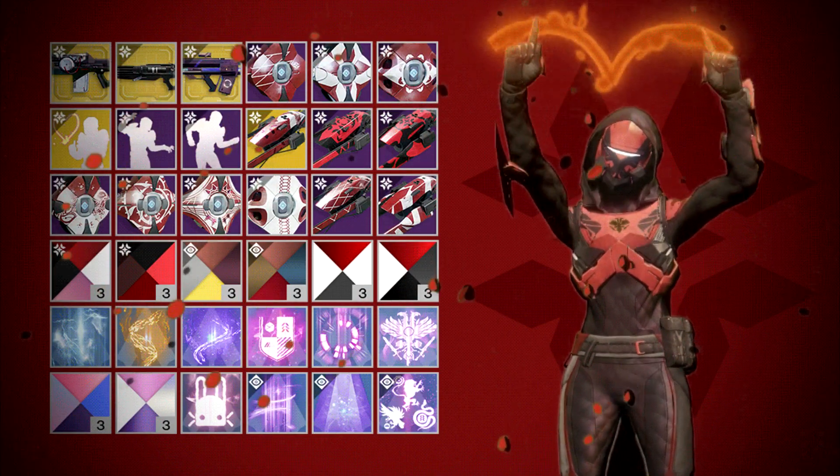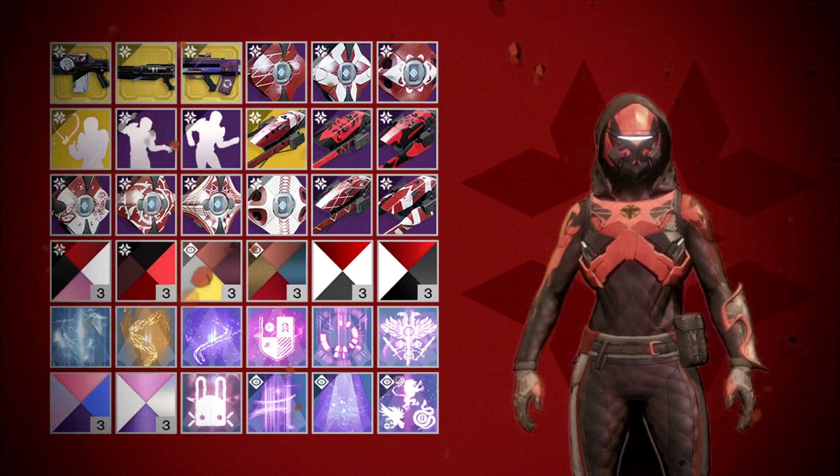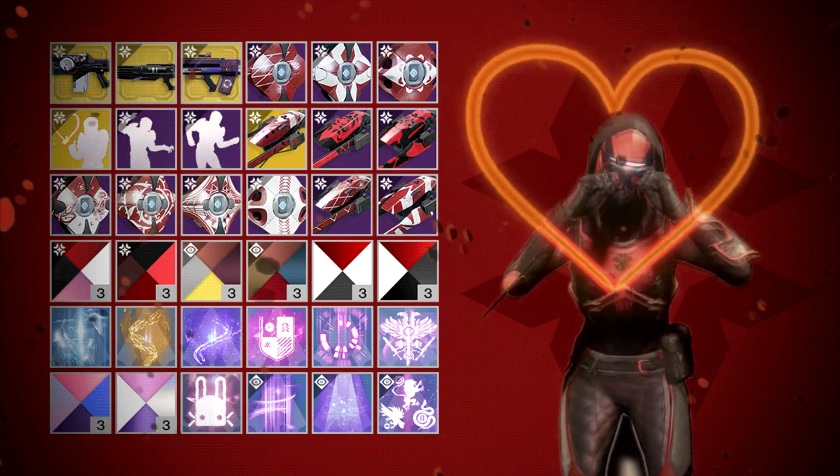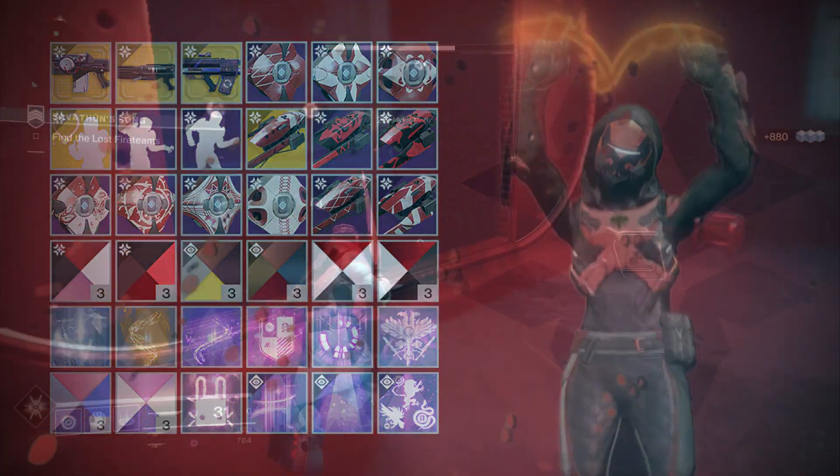Looking at the Crimson Days loot, we've got some brand new emotes including an exotic emote, a new exotic sparrow, some new exotic ornaments, a bunch of ghosts, shaders, transmat effects, and so on — pretty standard for these live events.